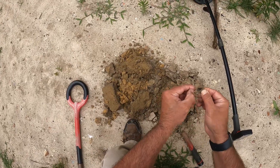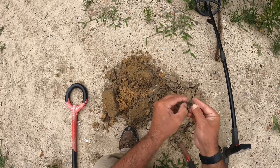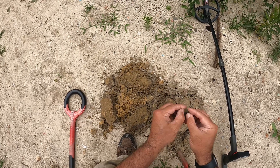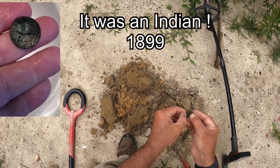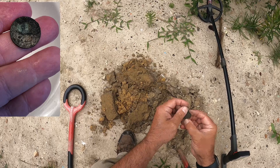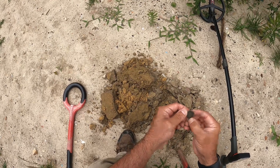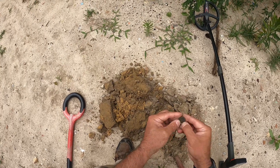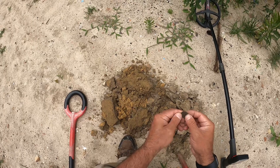Got us another coin. We got us another coin — could be a penny, could be something else. This is one we're going to have to clean up; it's in rough shape, whatever it is. I'm thinking it's probably going to be a penny, but it could be an Indian. I cannot tell at this point — it was a coin hiding in there. We'll clean it up and show you.